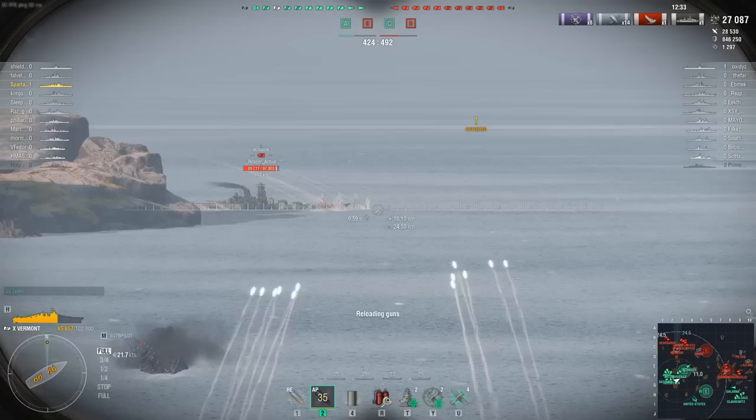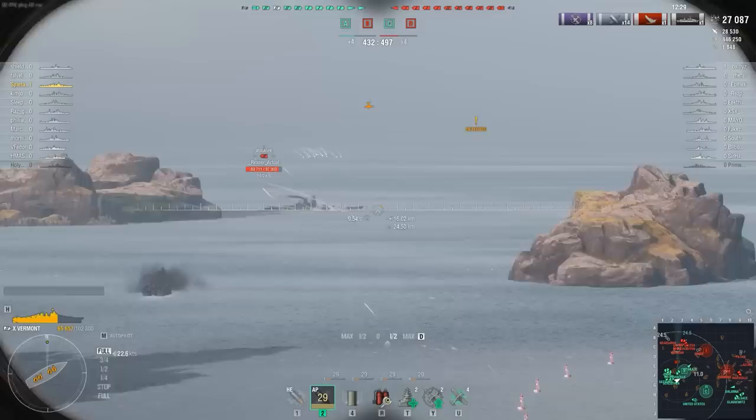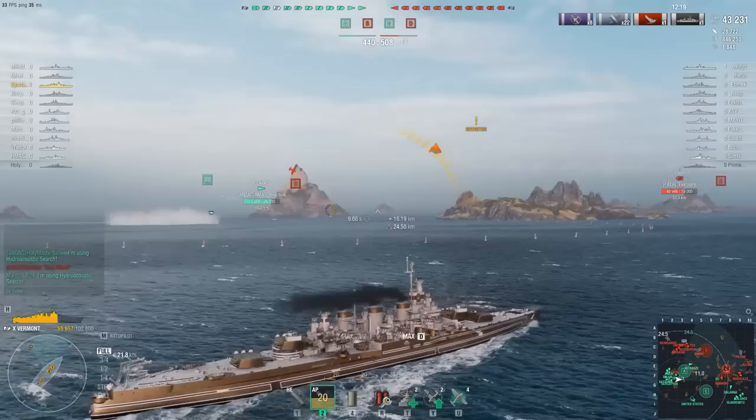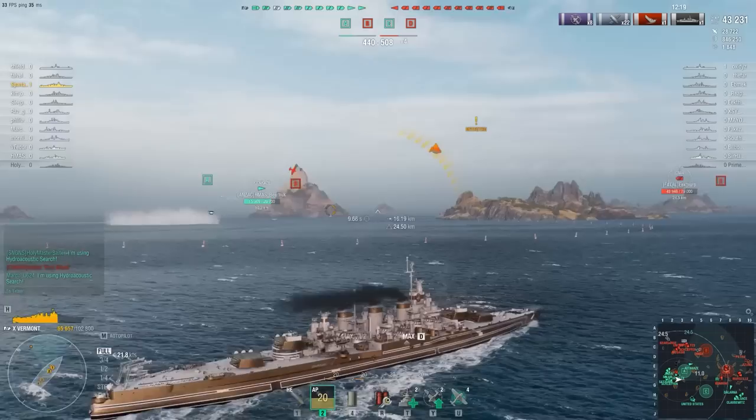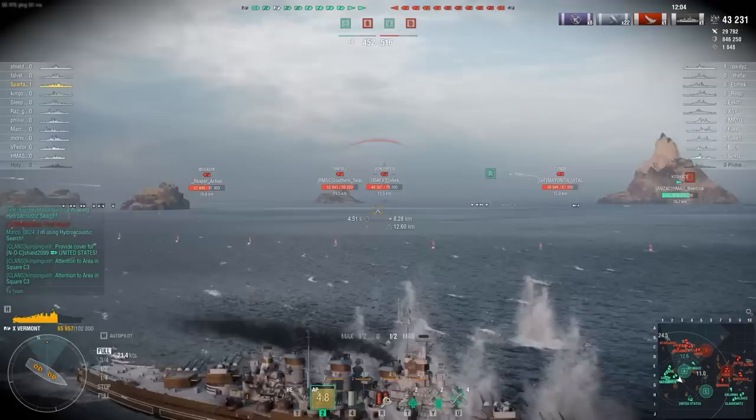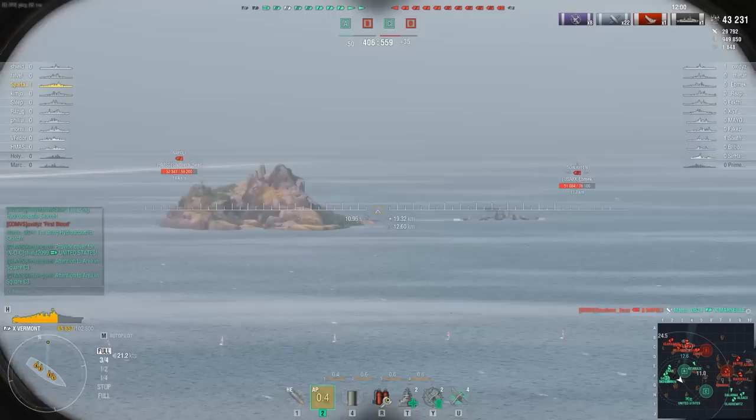The enemy are all contra-rotating, moving from left to right, and we follow them across the map. We get a beautiful look at the enemy Musashi who's absolutely begging for it — he turns in slightly and we absolutely smash him. Unfortunately we can't citadel him, but we hit him really hard and we're now over 43,000 damage. In just a couple of shots we've completely turned our game around.